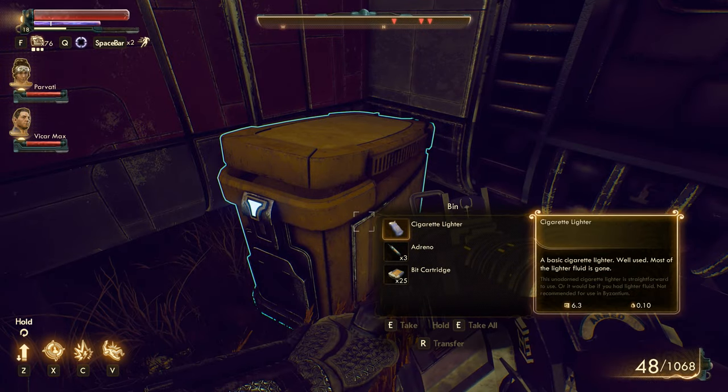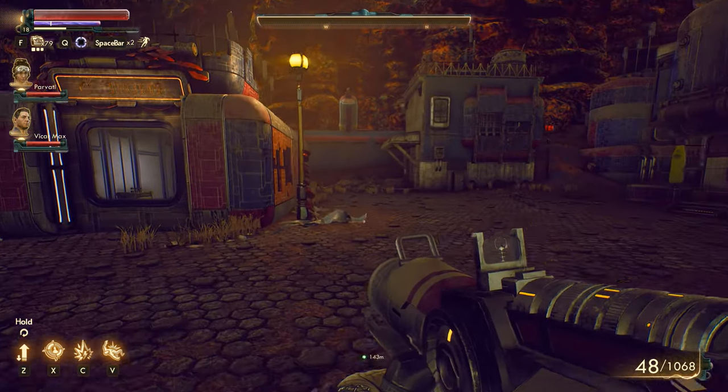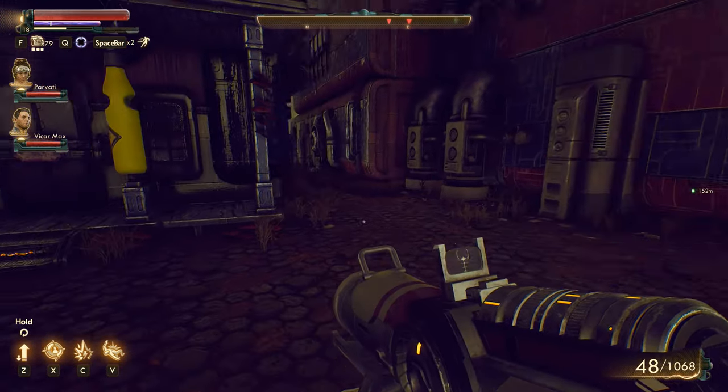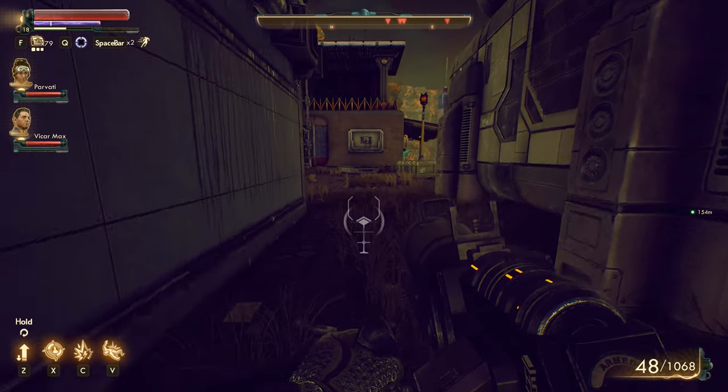There was a loot thing over here — I thought there was a pathway. Cigarette ladder and big cartridges and madrenos there. Not bad. I kind of want to skip over to find these enemies so I can test out this grenade launcher, and hopefully they're not going to be too close where I'm going to do some collateral damage and kill myself.